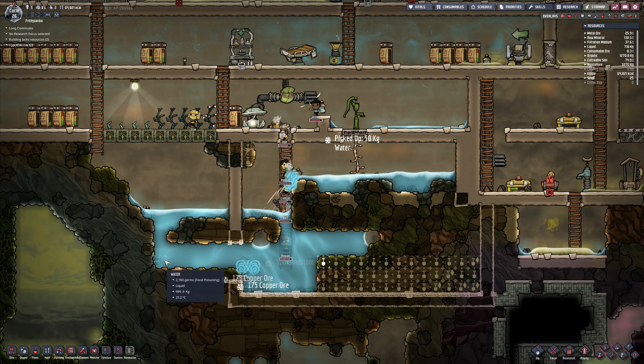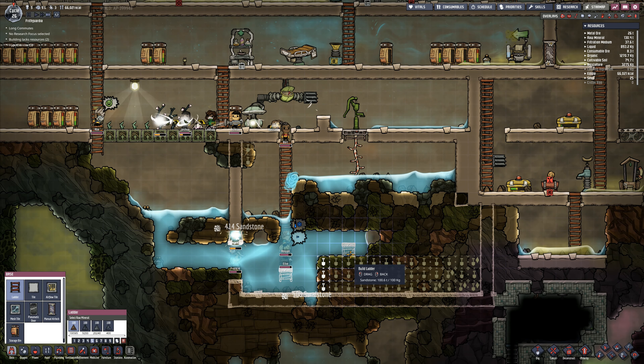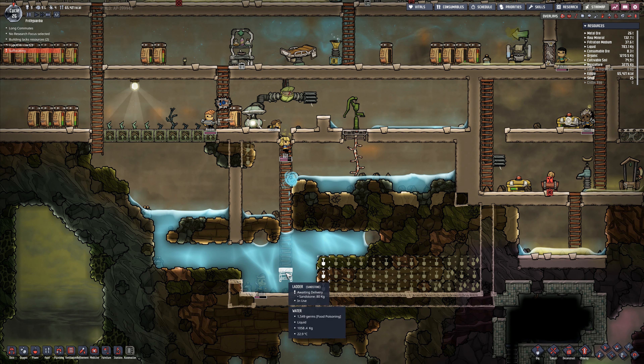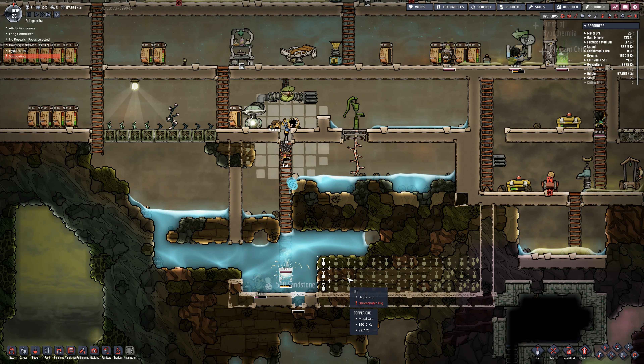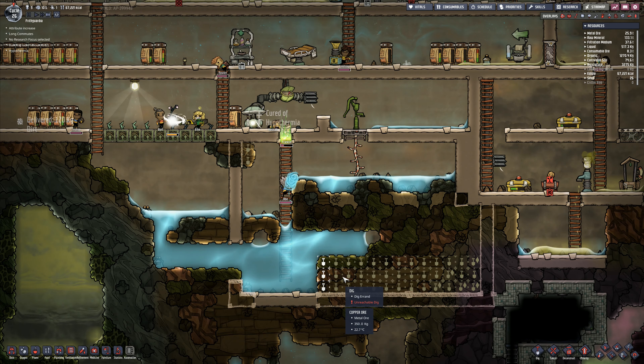This is a problem. I don't know if he can go up by two. Long commute, suffocating. Unless they can actually get that one, this duplicant is going to die. Build that ladder, build that ladder. He's going to get up there - get up the ladder! Oh, thank goodness for that. That was close. That was very, very close. We nearly had a major, major problem right there.